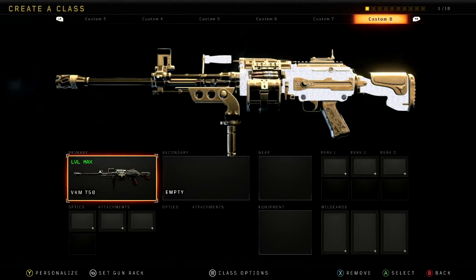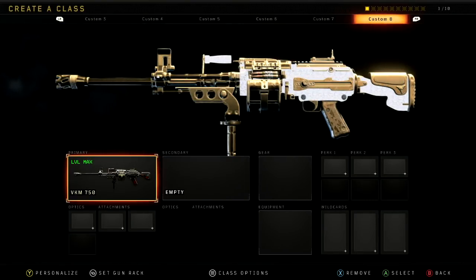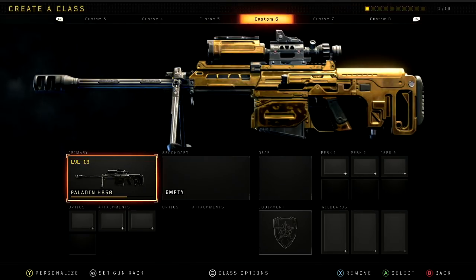Now we've got the VKM — this one was a little harder to use. It shoots really slow, similar to the Gorgon from Black Ops 3, though it might shoot a tad faster — not sure, let me know in the comments. Not my favorite gun to use at all. It performs like a straight-up classic LMG where you've got to stay back — this is not a running gun, it's strictly for long-range, eating through rounds.